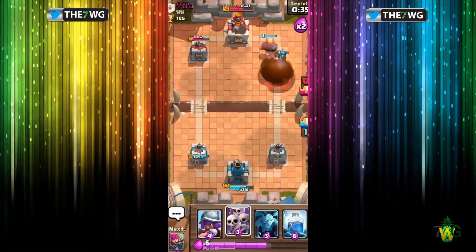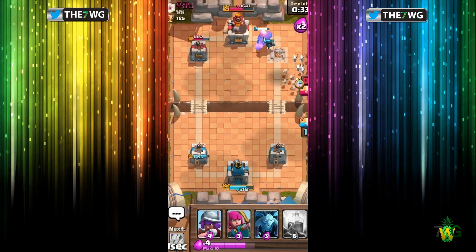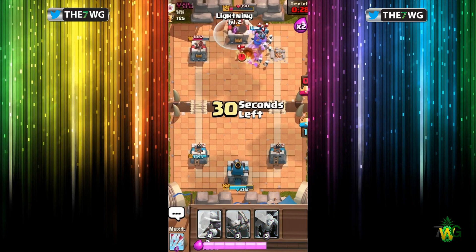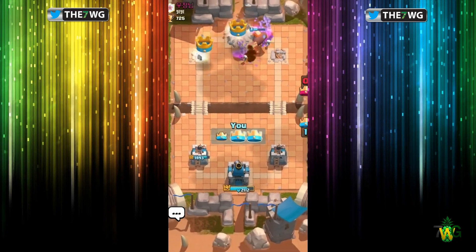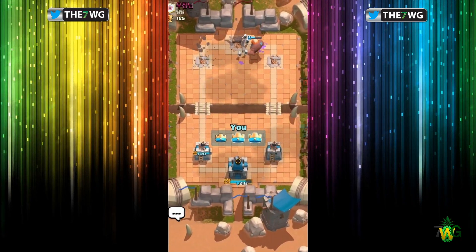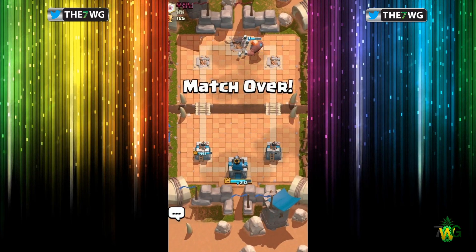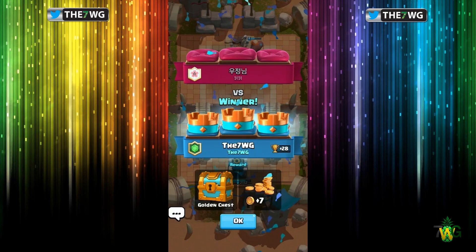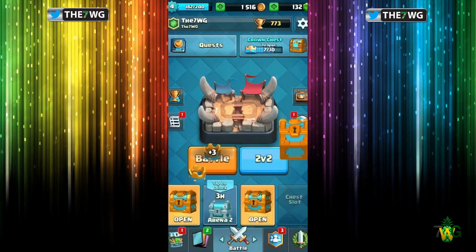I'm gonna be showing you my new epic card, which I'm gonna try to use right here — the Lightning level 2, baby. Come on, get it, get it before it stops. There you go. I think that was the finishing punch right there. That's pretty much how I've been using that epic card, the lightning one — just to finish up matches.